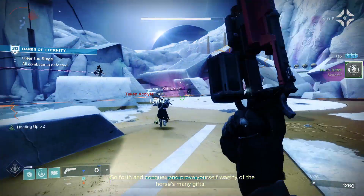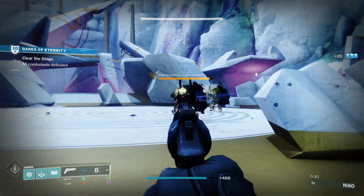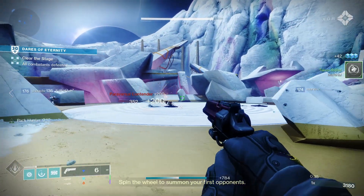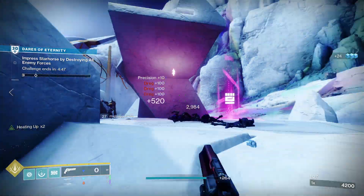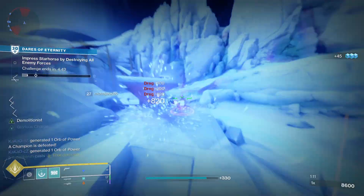This is another 140 hand cannon doing very well in the meta at the moment, whether you're in PvE or PvP. The impact stat at the base level is really good at 84, and also this is a kinetic hand cannon dealing stasis damage, so it does allow you to create stasis crystals and could work really well in stasis builds if you have the right mods.